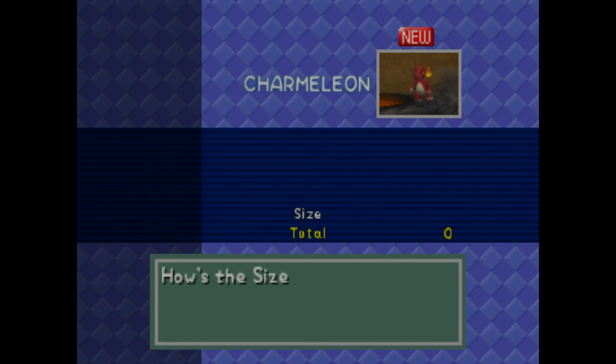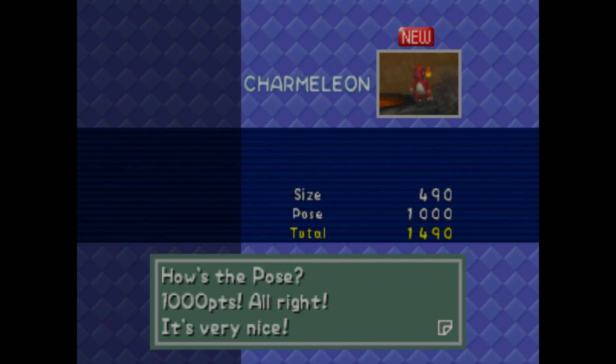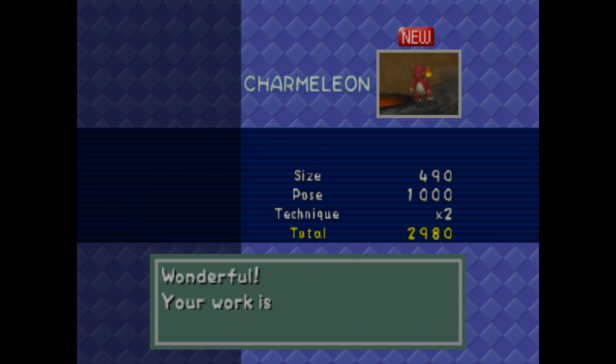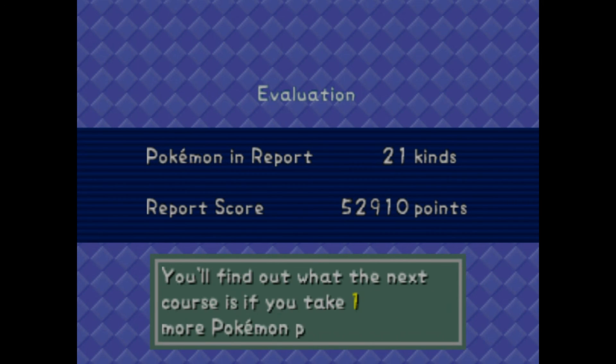So here's Charmeleon — the size should be 490, pretty big. 1,000 points for the pose — he does like the pose. He is in the middle, so we didn't quite break 3,000 for him. That's probably a decent Charmeleon pick — we could probably get a better one. We saved the results — 21 different kinds of Pokemon, 52,910 points. You'll find out what the next course is if you take one more Pokemon picture. If we would have taken a picture of Charizard, we would have been able to go to the next course.